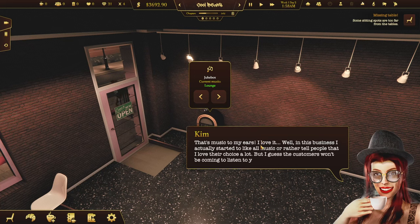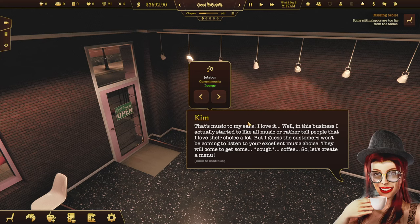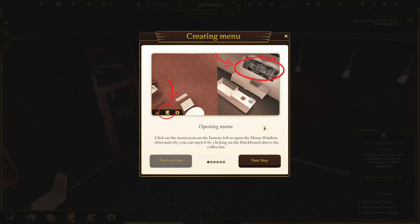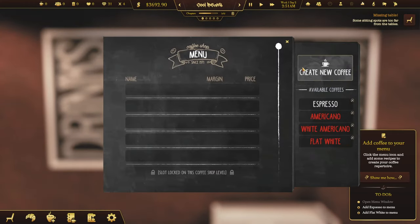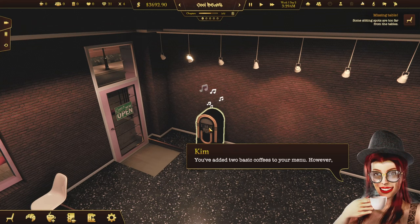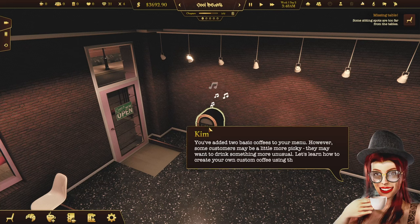But I guess the customers won't be coming to listen to your excellent music choice. They'll come to get some coffee. So let's create a menu. Add coffee to your menu — open menu window. It's over here, right next to the little settings thing. That's coffee machines. That's menu. Espresso — add espresso to the menu. And then add flat white to the menu. It's red. You've added two basic coffees to your menu. However, some customers may be a little more picky — they may want to drink something more unusual. Let's learn how to create your own custom coffee using the coffee editor.